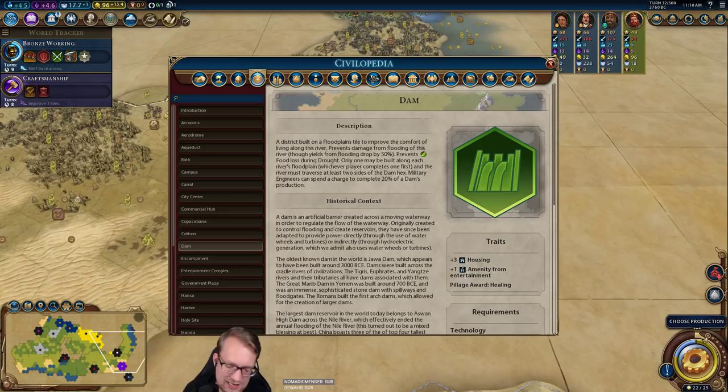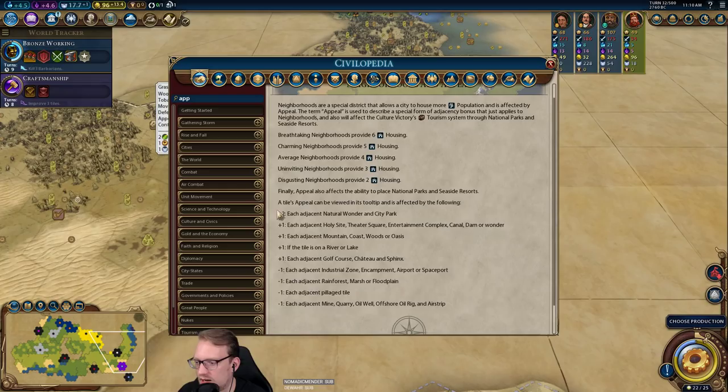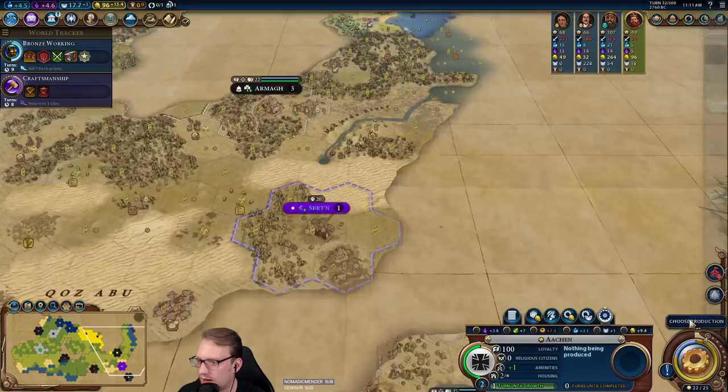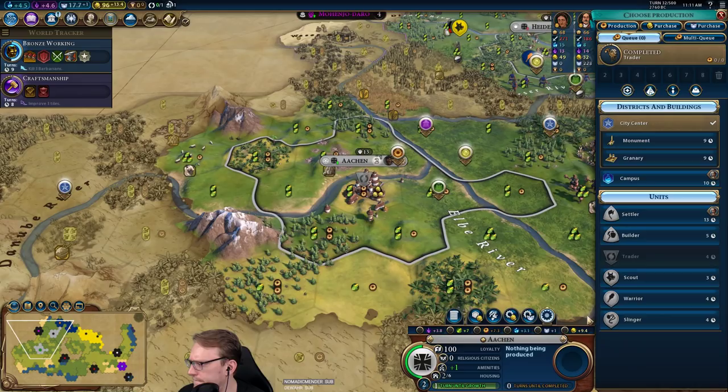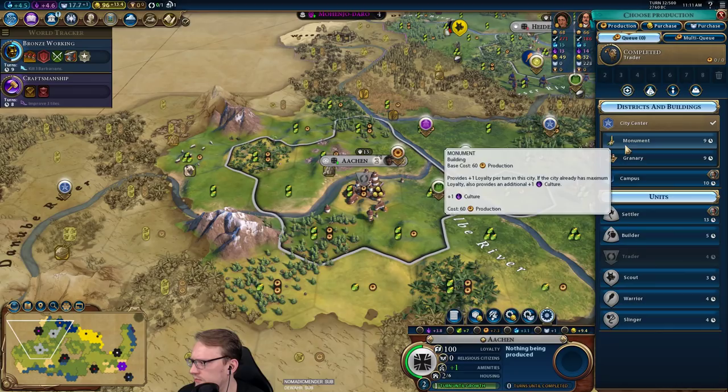One nice thing you can do is go into here and look at neighborhoods and appeal, and you can find the exact answer. Keep in mind that appeal affects the tiles around it, not the tile itself. So if I plant a woods, I'm not actually increasing the appeal of that tile — I'm increasing the appeal of all the tiles around it, same with districts, same with mines, same with stuff like that. I love Earth Goddess, so getting familiar with appeal is a really nice way of maximizing your faith gain. We'll probably be doing something this week with faith and appeal.